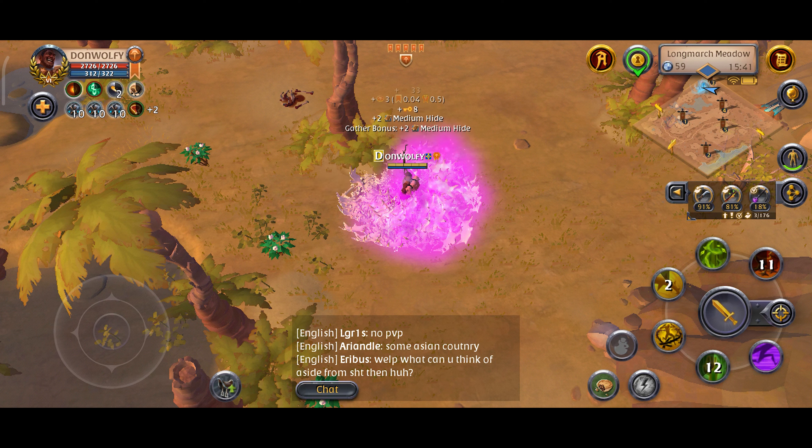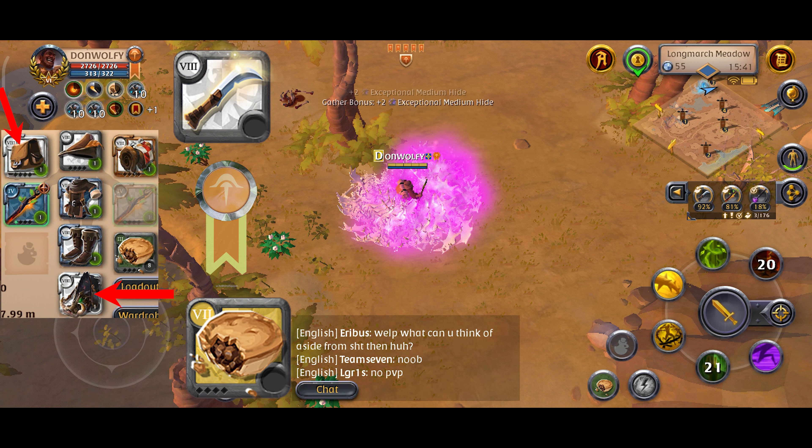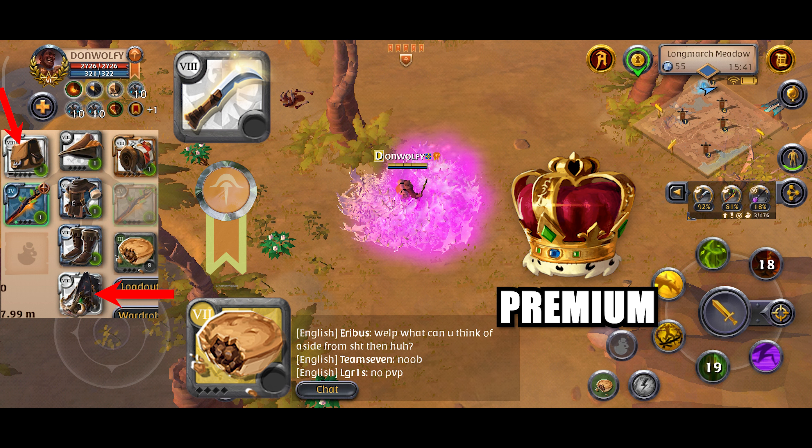You have to be patient in this situation to benefit from this opportunity. It is best to equip the gathering set of the highest level and to use Avalonian tools, while being faction flagged, a mount and a bag with sufficient carry weight with pork pie and premium for maximum resource harvesting.